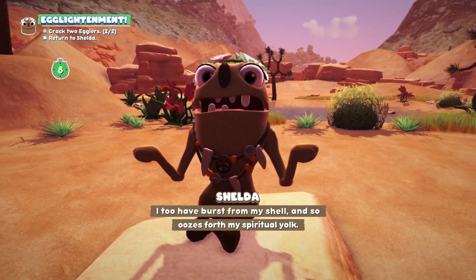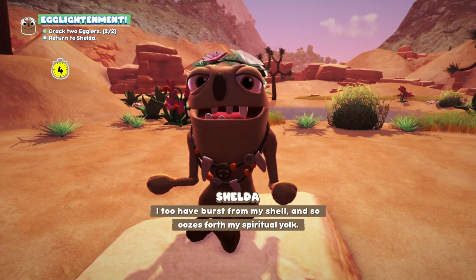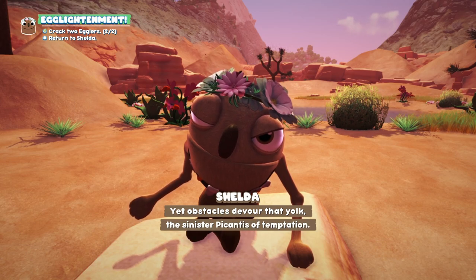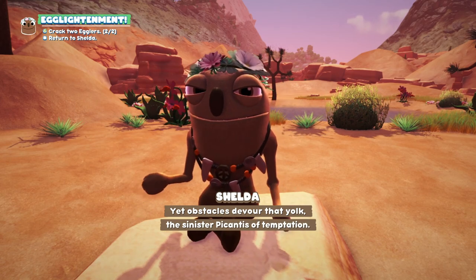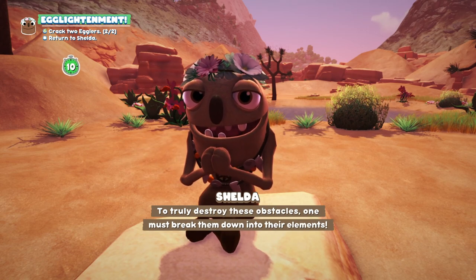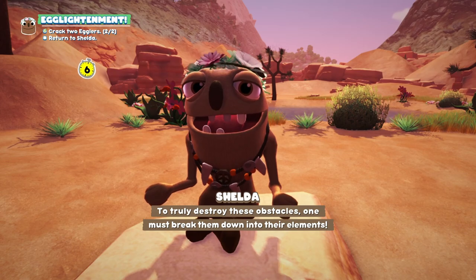Alright shelter, I got them. 'I broke and made an omelette — I too have burst from my shell, and so oozes forth my spiritual yoke. Yet obstacles devour that yoke — the sinister peccantius of temptation. To truly destroy these obstacles, one must break them down into their elements.'